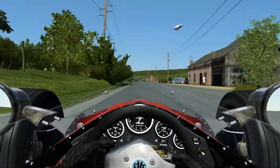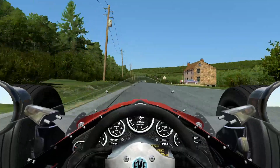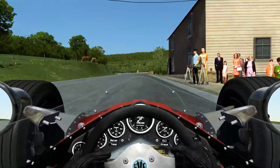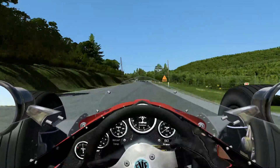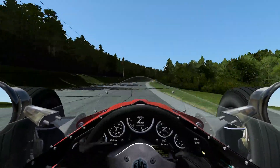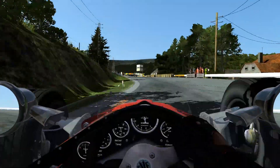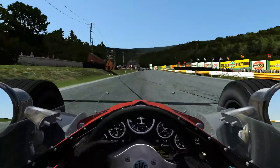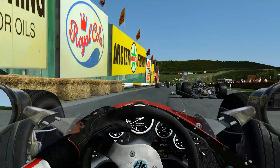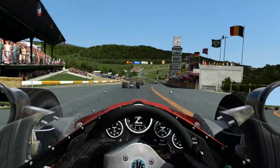You'll come blasting down the start-finish straight after getting the power down coming out of La Source. The car will reach quite high speeds because the drop is quite steep, plus you'll have that nasty slippery yellow line to your right - be aware that you don't get your wheels on that line. Everybody knows this next corner combination - it's one of the most iconic combinations in all of motorsport. It's Eau Rouge and Raidillon, and what makes this corner very unique is the fact that the elevation is so massive when you enter it, it simply feels like a roller coaster. Michael Schumacher has said the corner feels like climbing a mountain.